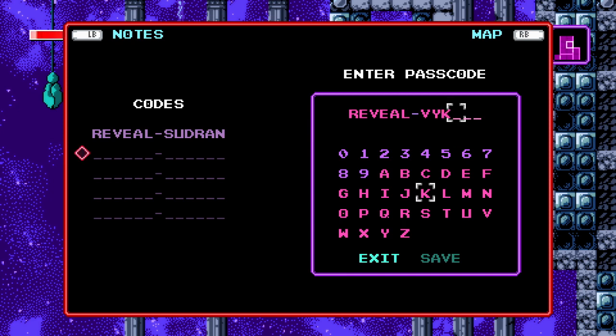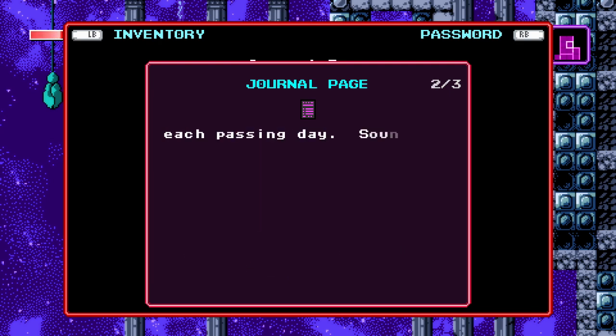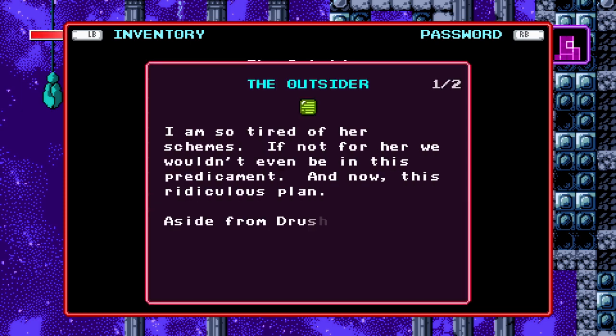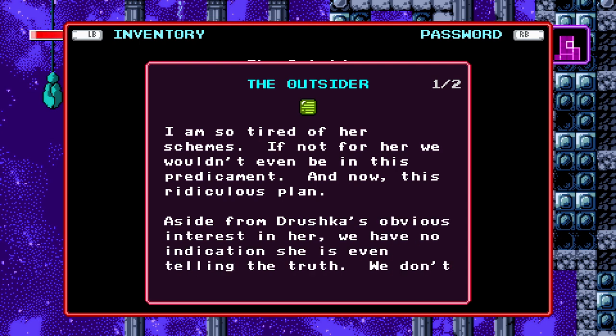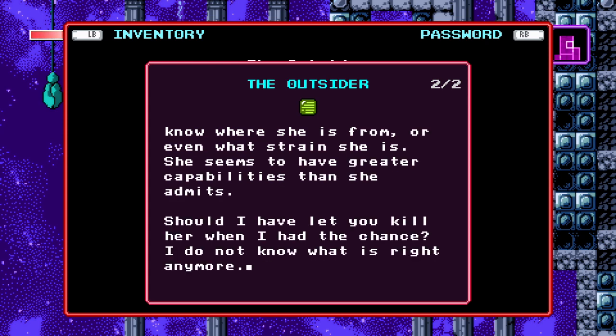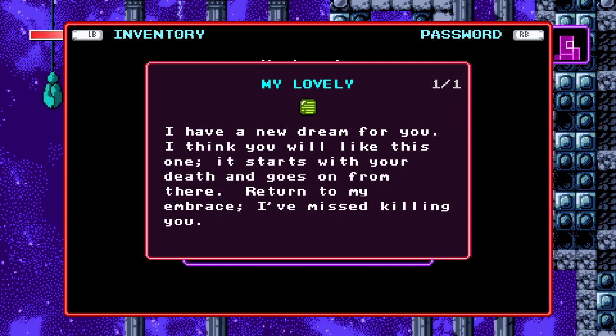D-Y-A-H-Y-A. The Outsider: 'I am so tired of her schemes. If not for her, we wouldn't even be in this predicament, and now this ridiculous plan. Aside from Drushka's obvious interest in her, we have no indication she is even telling the truth. I don't know where she is from, or even what strain she is. She seems to have greater capabilities than she admits. Should I have let you kill her when I had the chance? I do not know what is right anymore. I have a new dream for you — I think you will like this one. It starts with your death and goes on from there. Return to my embrace. I've missed killing you.'